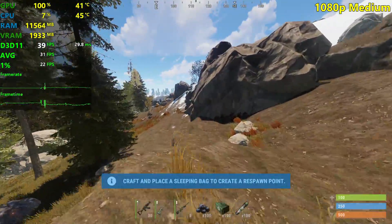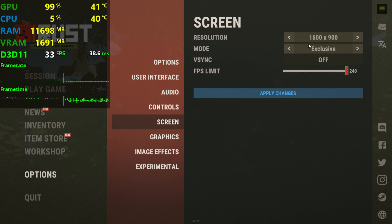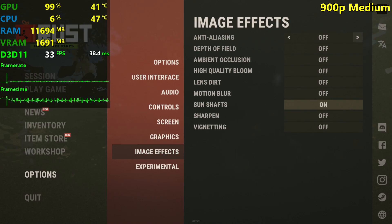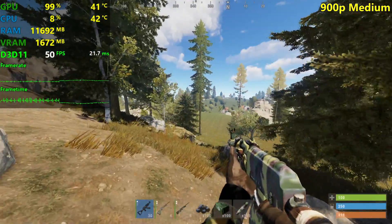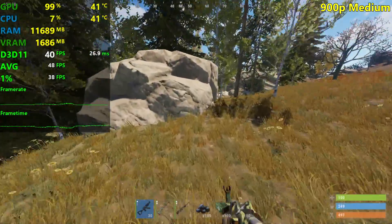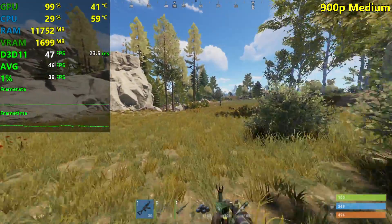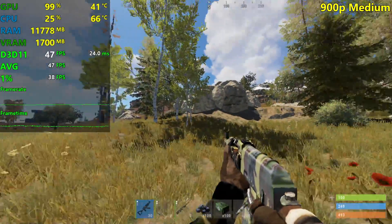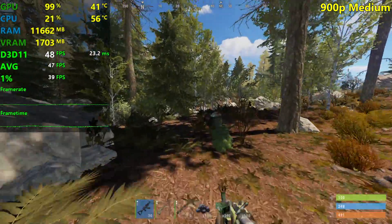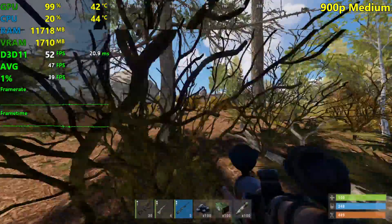Now let's do 900p. We're going to test lowest settings at 900p in a bit, but first let's keep the medium settings. Everything looks a little bit more blurry, but it's not too bad. If you have a native 1080p monitor it's going to look better than this, of course. Medium settings at 900p gives you a 30-plus FPS experience, and that's probably what you're looking for with the GT 1030.